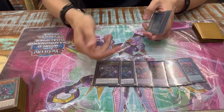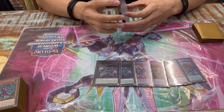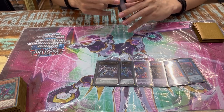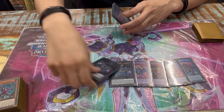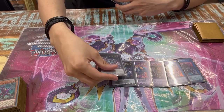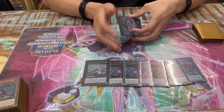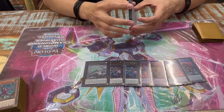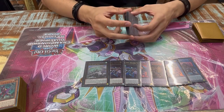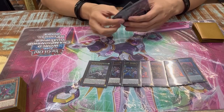Two Zeus — in the mirror match your opponent will rip one away. In the mirror I went second, made Azusa and cleared his board, then the next turn he couldn't out it, so I made the second Zeus and had another board wipe. I attacked three times with Zeus. Zeus is also very interesting because it can out Floodgate and Skill Drain — I played three times against Labyrinth, they Skill Drained me, then I made Zeus and popped the Skill Drain. That's the only reason it's at two.